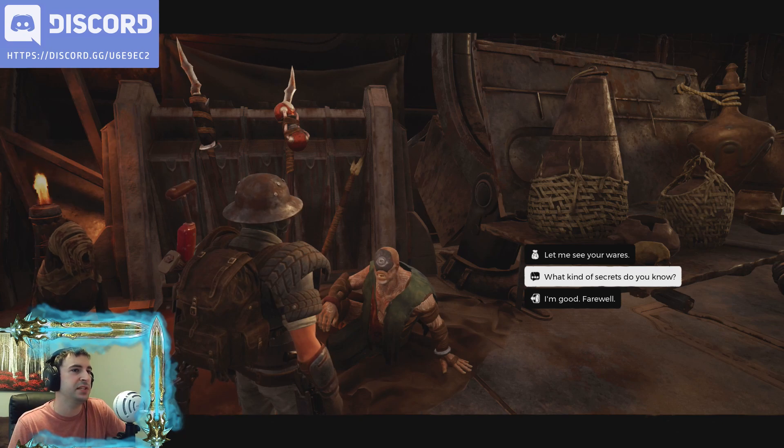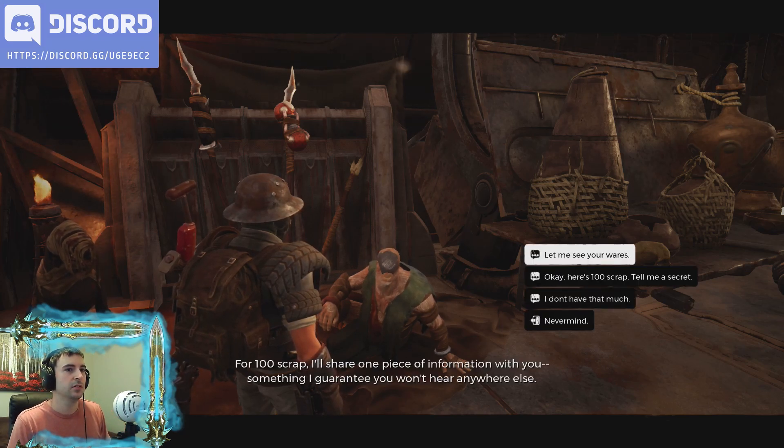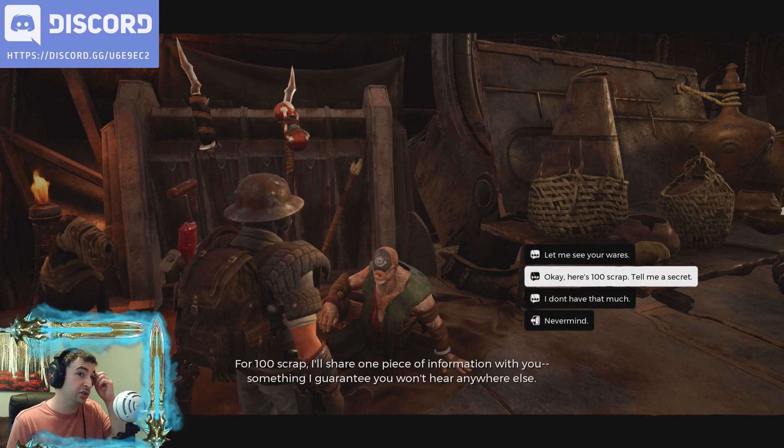So you select 'I want to do business with you.' What kind of secret do you know? Here's much secret — for 100 scrap, I'll share one piece of information with you. Okay, so give him the scrap.